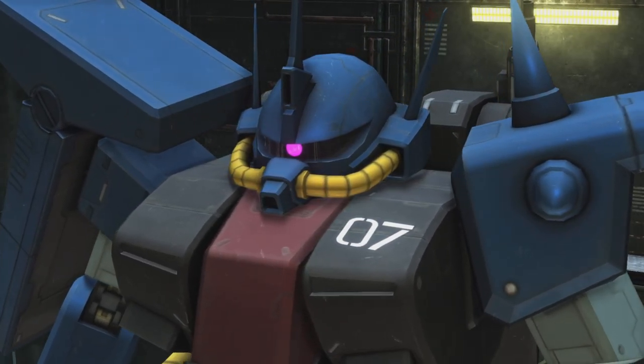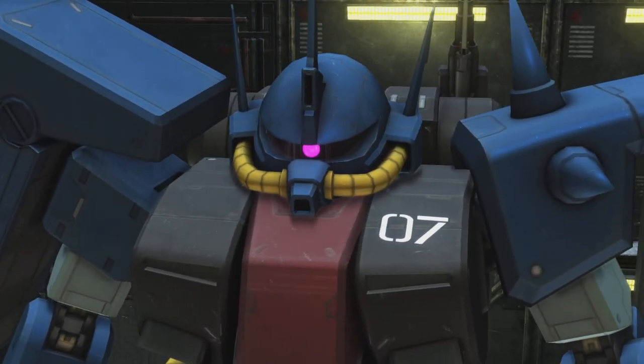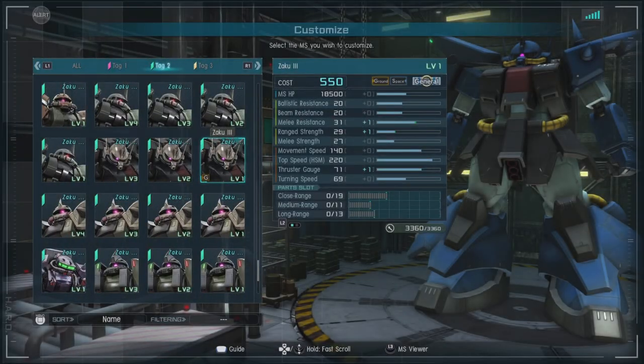I have always liked the Zaku family, and I just like this big thick boy. In-game, it's a 550 and up cost general, space and ground capable unit with a ballistic and beam resistance of 20, a melee resistance of 30, a range strength of 28 — the plus one bonuses are for modifications, by the way — a melee strength of 27, a movement speed of a very stately 940, and a thrust gauge of 70.